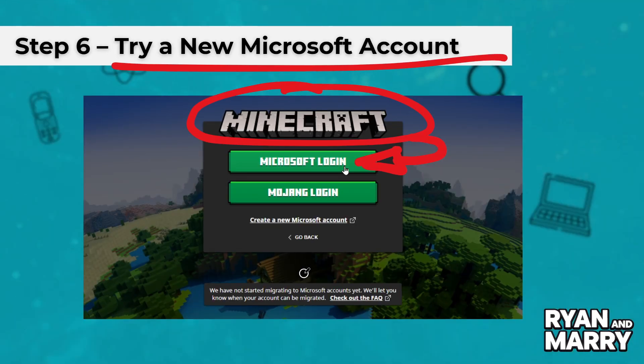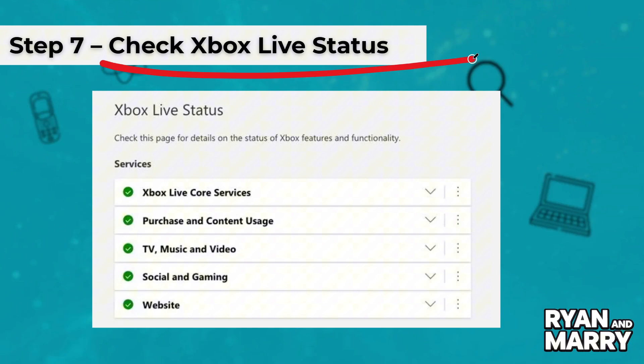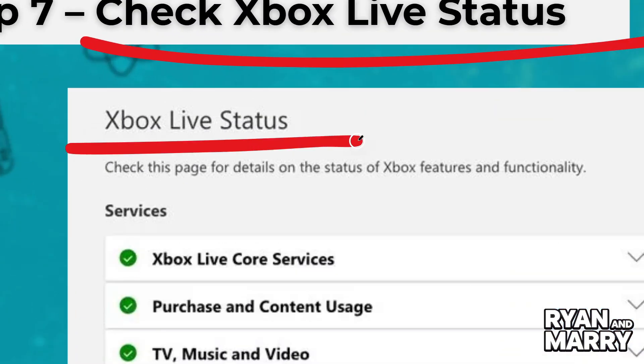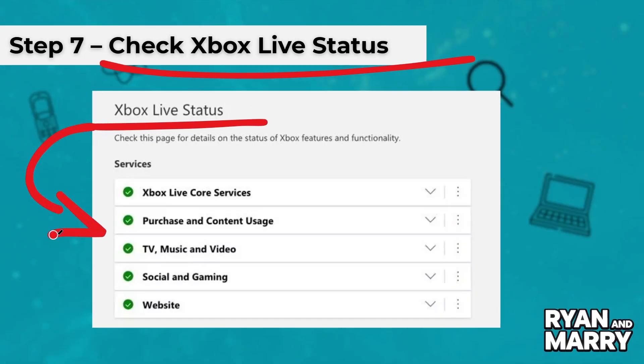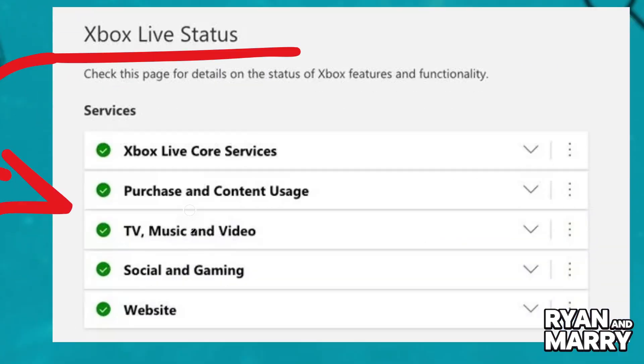Step 7: Check Xbox Live status. Go to xbox.com/status and check if Microsoft's online services are down. If so, just wait a while and try again later.